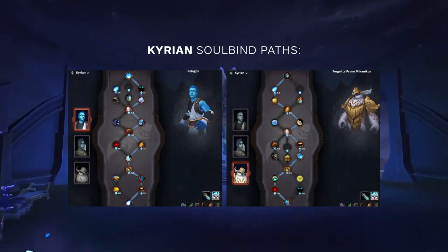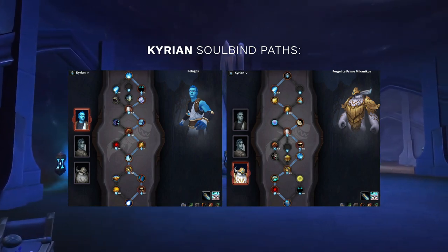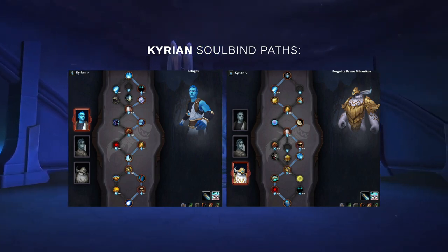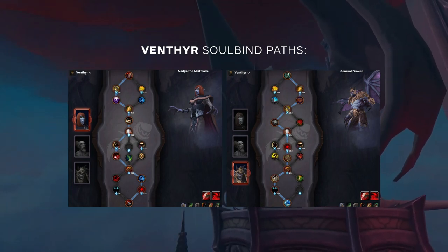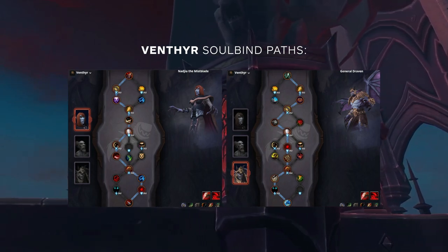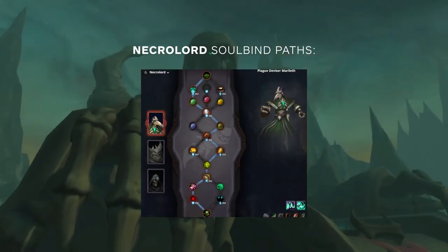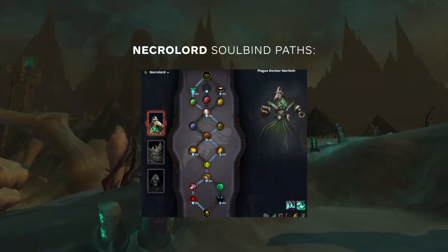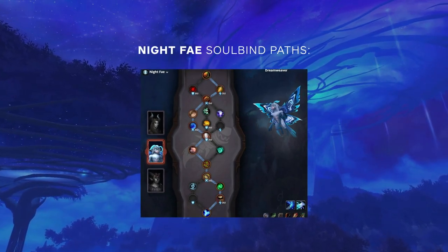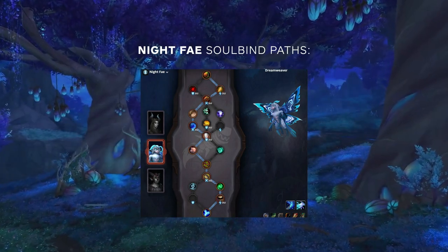As shown, this is what your optimal soulbind trees should look like, given that you can swap trees and row choices at the start of arena games. For Kyrian, Pelagos is the go-to, giving you the option to change the first two rows or choose between Safeguard and extra self healing. Forge Light will be used for more defense, mainly against rogues. For Venthyr, Nadija is typically the offensive choice, with Draven being the better defensive option — you can swap to Dauntless Duelist when wanting more single target pressure without needing the CC reduction from Familiar Predicaments. When playing Necrolord, Marileth is your main choice with the option of picking Safeguard or Brutal Vitality depending on the kill target. For Night Fae, Dreamweaver will definitely be your main choice, having stronger aggression and survivability, with most rows staying the same and the first row changing depending on who's taking more damage — you or your teammates.